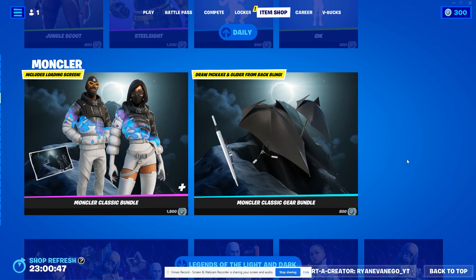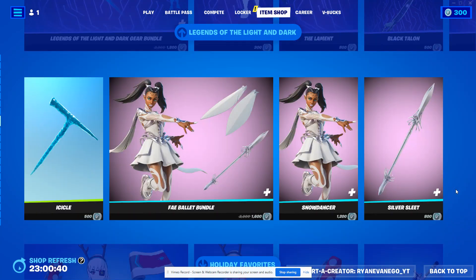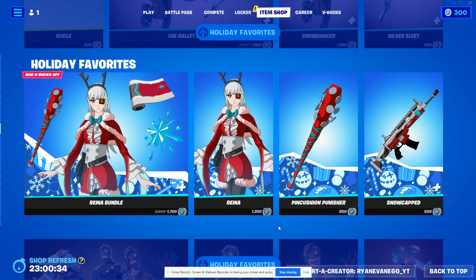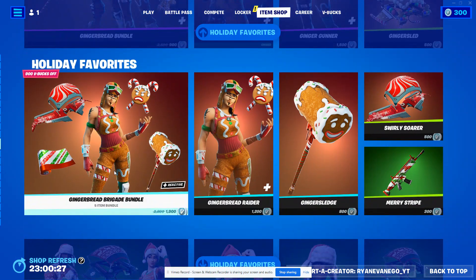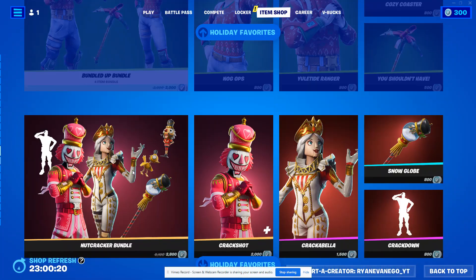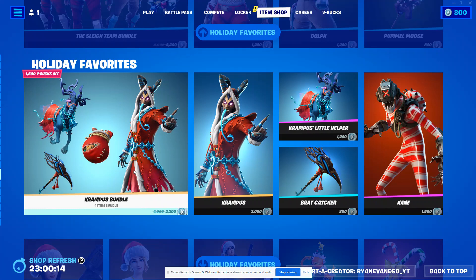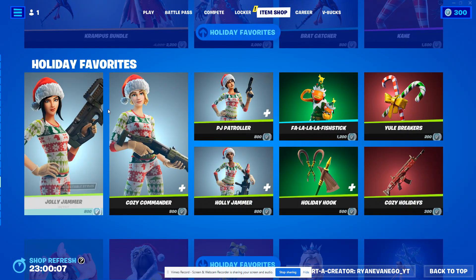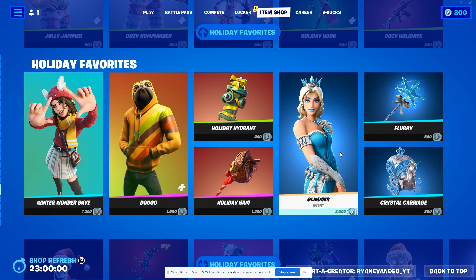Then the Mongler Classic bundle is still here, along with the Legends of the Light and Dark bundle and their gear bundle. The Fae Ballet bundle is still here with Snow Dancer, Rain is still here, the Gingerbread Brigade bundle, the Bundle Up bundle, the Nutcracker bundle, the Sleigh Team bundle, the Krampus bundle.